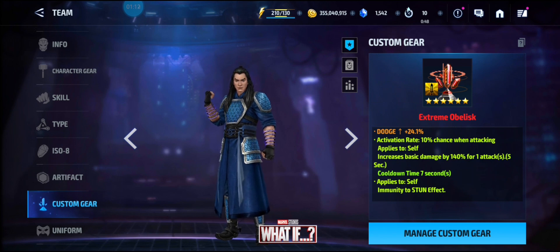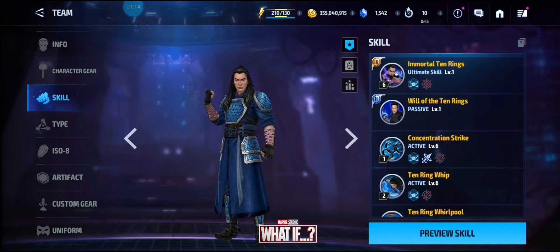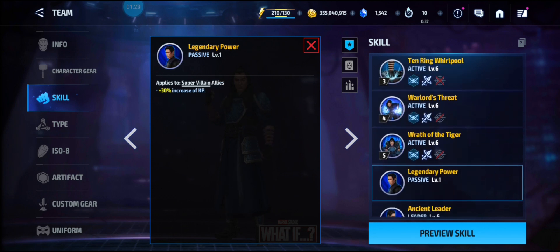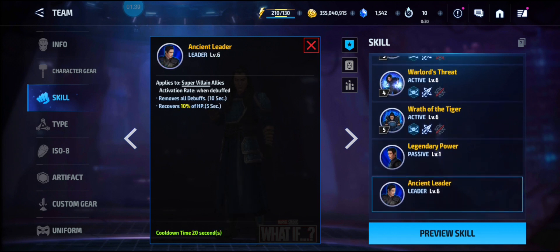His tier two passive gives him super armor on all defense and a 25% skill damage bonus. His four-star passive applies to super villains — 30% increase of HP. His leadership also applies to super villains with debuff removal and recovery of 10% HP for five seconds on a 20-second cooldown. So he's basically a PVP support character for villains only.